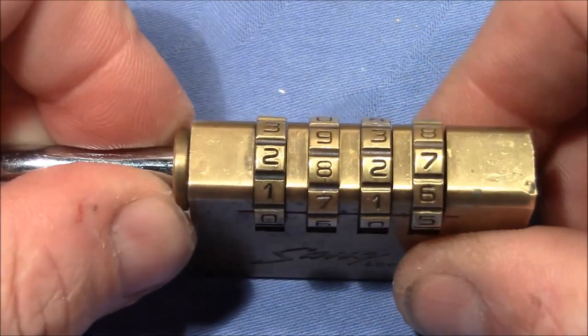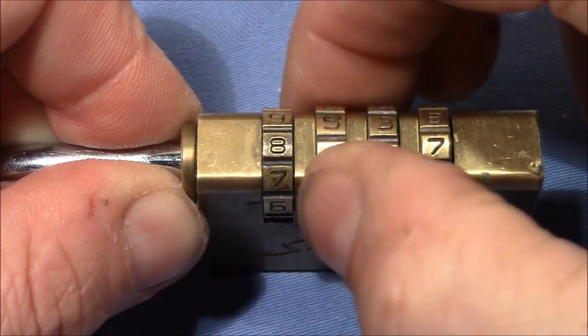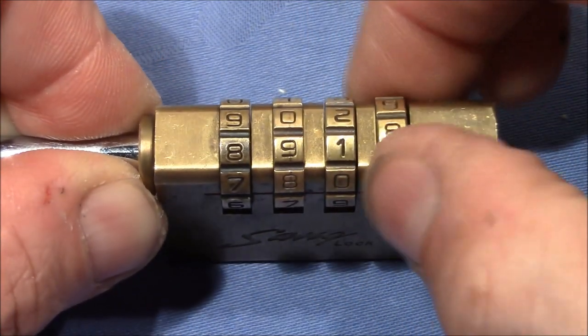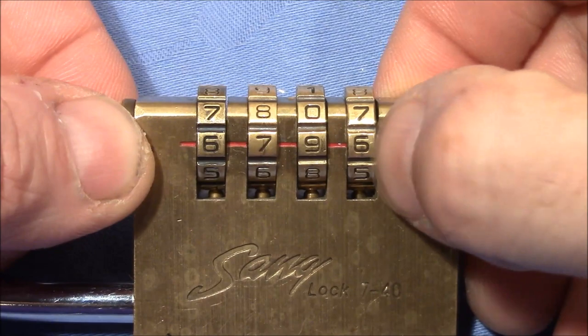I pull on the shackle and turn the first wheel — no resistance at all. Second wheel, no resistance. Third wheel, no resistance. Fourth wheel, there is a lot of resistance. So this is my first binder, and I got stuck here at 6.